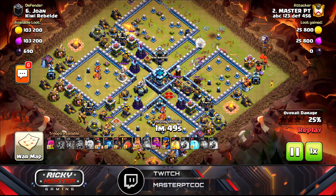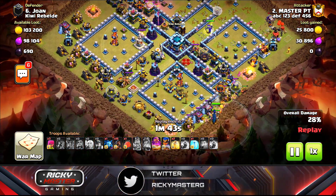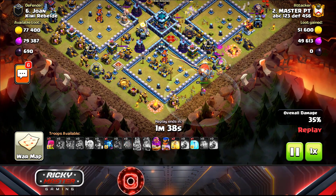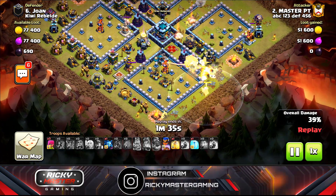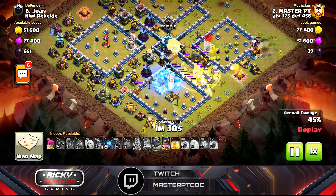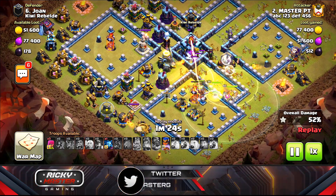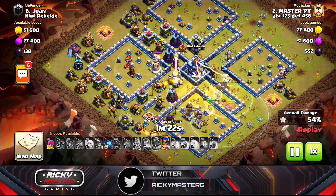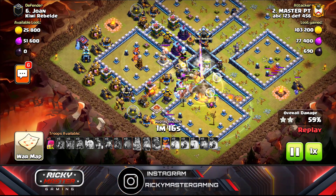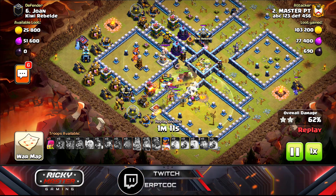One side is clean — no problem. The queen moves toward the center, I drop a loon for the archer tower, then drop all my hogs, miners, and Royal Champion with the siege machine heading into the clan. I use the warden's ability and the yetis take the Town Hall easily. Hogs work the outside, miners go to the center to help. The healers switch from the queen to the miners and hogs.